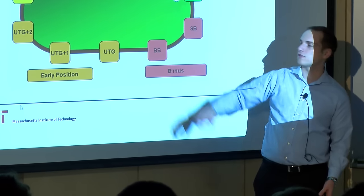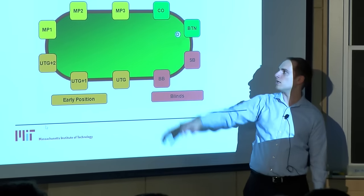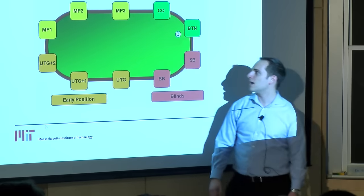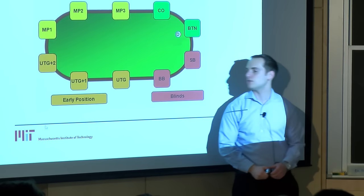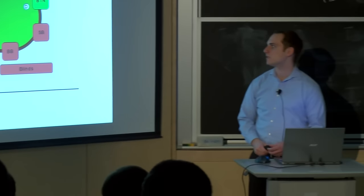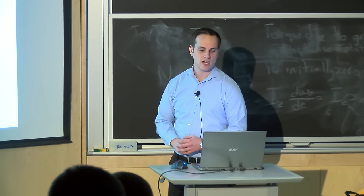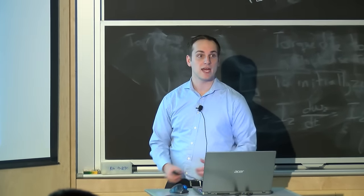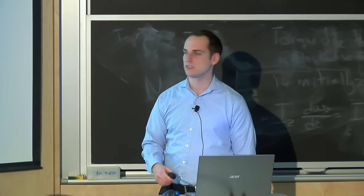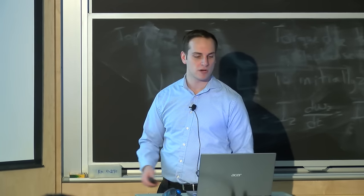Around the button, you describe positions by their relation to the button — either you are the button, or you are cutting off the button. Some people call the next seat the hijack, but I tend not to. As we eliminate players, we get rid of the least interesting positions to only keep the ones with real names. We'll refer to players by their position — cutoff, button, or whatever.